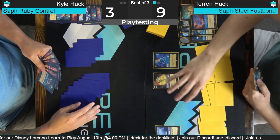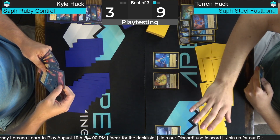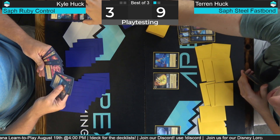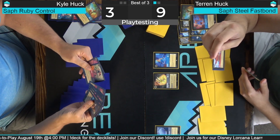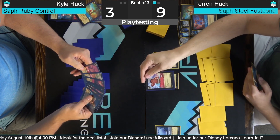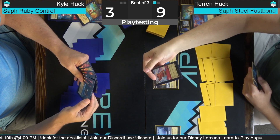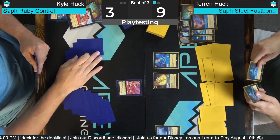Anything that taps — just like magic — you can't exert it if it just entered. And I think Rush — let me read this. Maui Rush might be only challenging. Yeah, Rush says this character can challenge the turn it enters, so it still can't quest, sing a song, or anything else — it can only challenge.